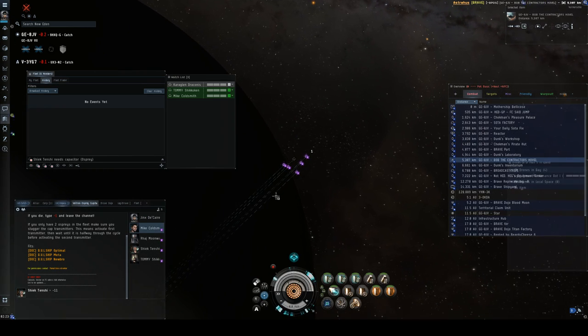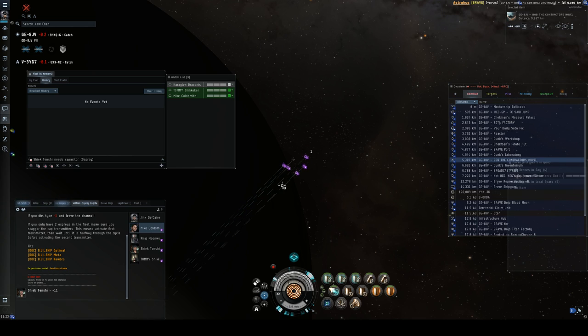Kara Glenn, go ahead and fly with us and just rep two people instead of capping them, just to practice when we warp around. Mike, you're going to be my cap chain buddy, and Tommy, you're my cap chain buddy. You need to make sure you want to be in separate comms — particularly for Osprey, separate comms. The DPS are going to be messing around and telling jokes. Logi comms is serious business. It's quiet.